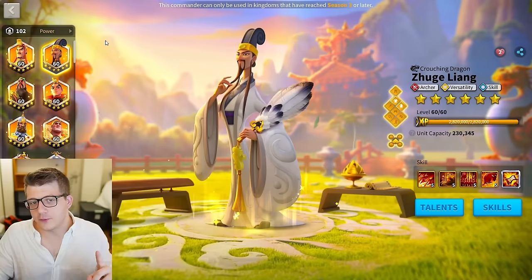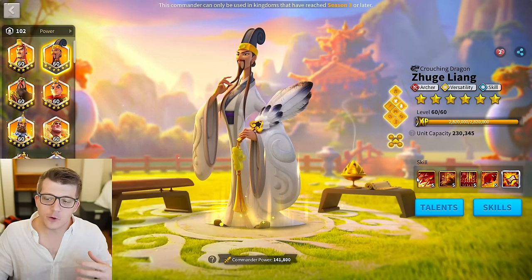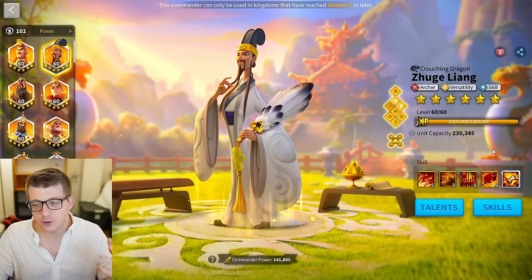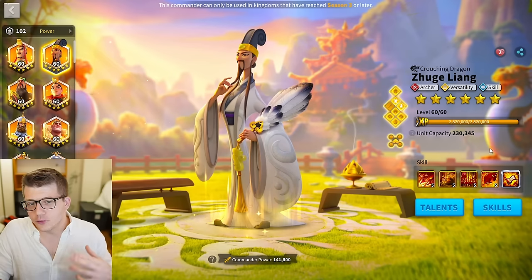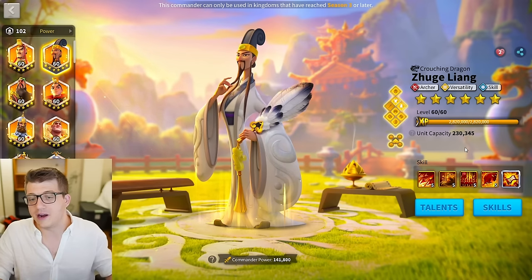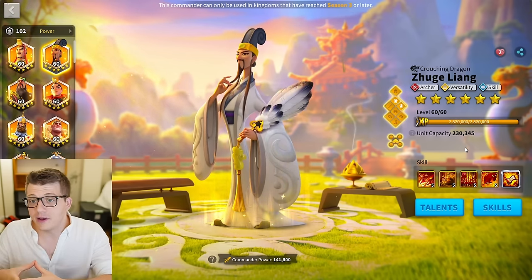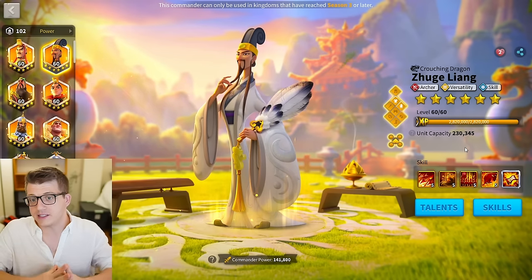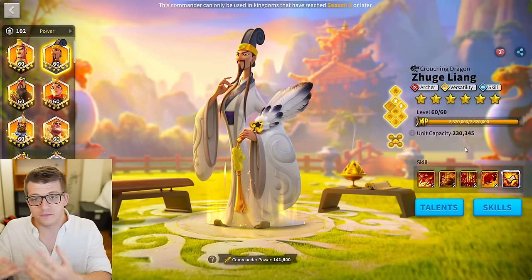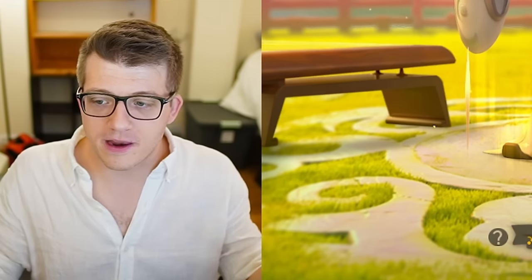The second archer commander is Zhuge Liang, and he's also great. I would aim for a 5-5-1-5 with Zhuge Liang. The reason Herman Prime is a better budget build is because with Zhuge Liang, you really want to expertise him — all of his skills are great. So you shouldn't stop at the budget build with Zhuge Liang. But if you're about to go into KVK and don't have enough sculptures, you can go for that 5-5-1-5.